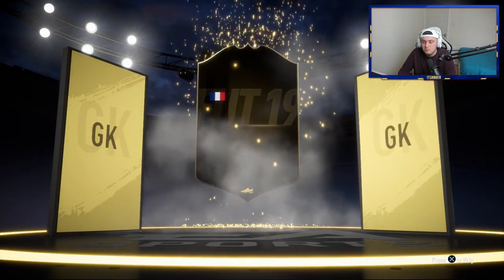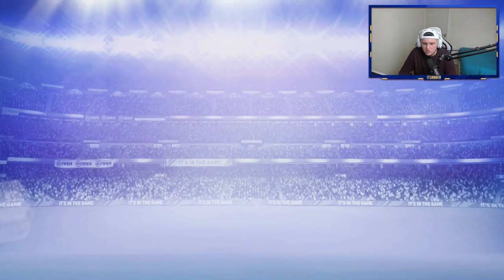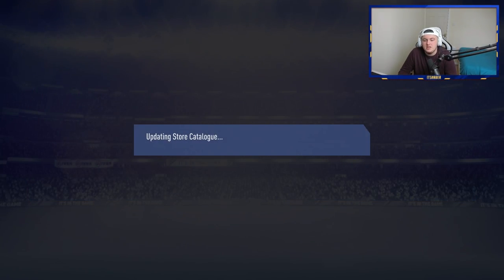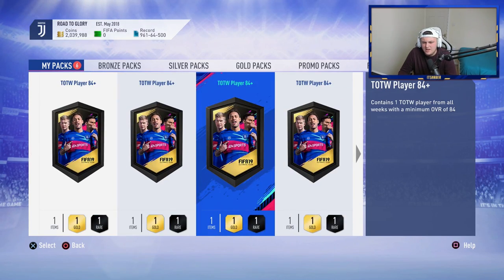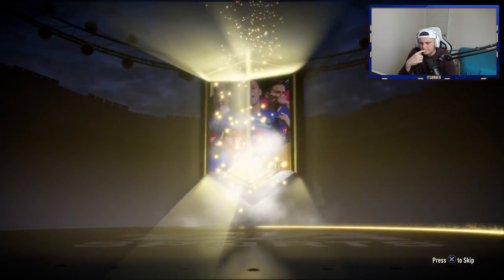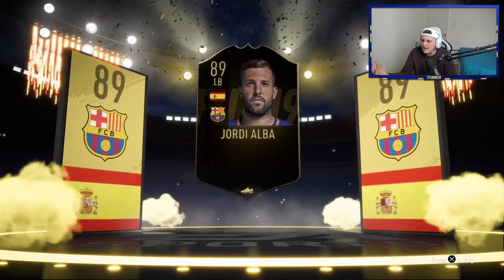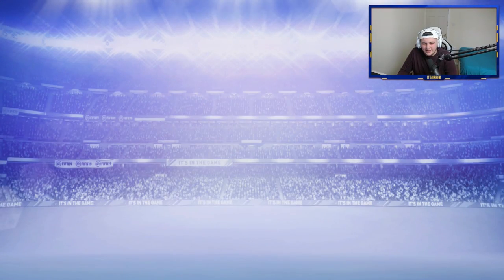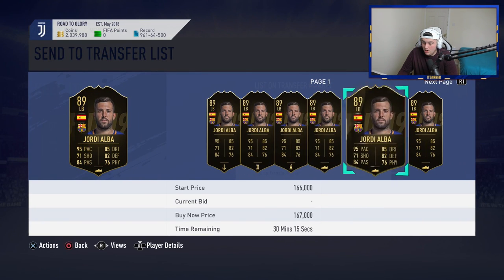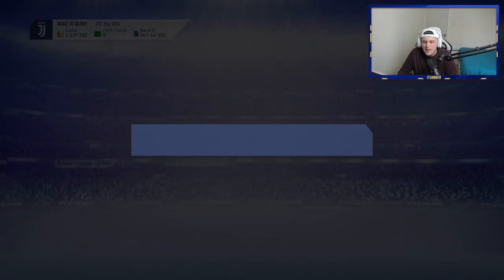Come on, it's gonna be French goalkeeper — Butelle! 86 Butelle — 86 is not bad at all. Value of icon SBCs are gonna drop heavily so having these cards in the club is gonna be nice. Now is the time if you've got coins to start doing SBCs. Next pack — Spanish left back — Jordi Alba! That's high-rated — 89! Take that! 89-rated Jordi Alba, that is fantastic. How much does he sell for? Over 100,000 coins. We'll happily store that in the club.